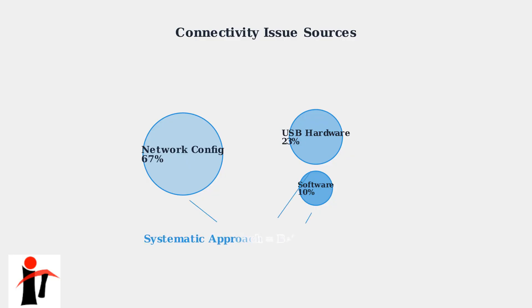By systematically addressing these three key areas — network configuration, USB hardware compatibility, and software conflicts — users can significantly improve their MetaQuest 3 connectivity experience and enjoy more reliable VR sessions.